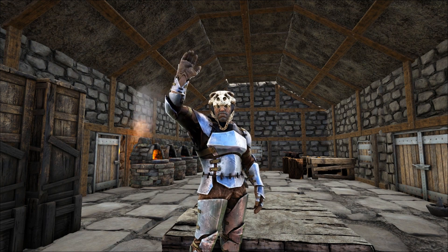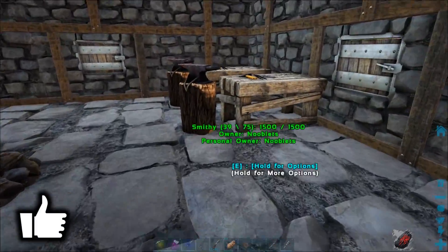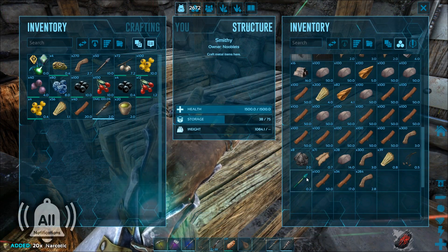Hi guys, Steve here and welcome back to ARK. On the last episode we made this nice little starter base, so let's carry on. Today I need to get a flyer. Now I've got some arrows, and I've made some narcotics in the last episode.